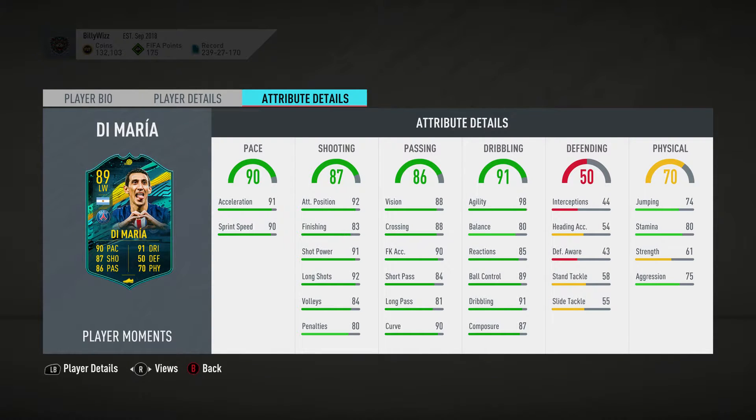Pace is 90, shooting 87, passing 86, dribbling 91, physical 70. He actually looks pretty damn good doesn't he? Agility 98, balance 80, and pace is 90 so with a Hunter card or another card that will be boosted up to 95+. Shooting 87 which is bloody good as well isn't it?